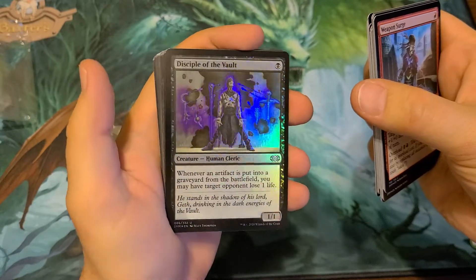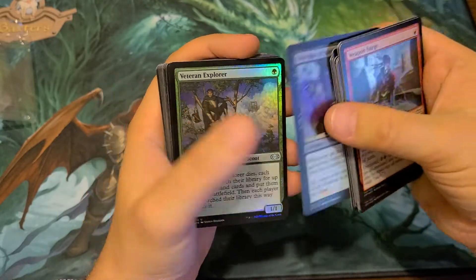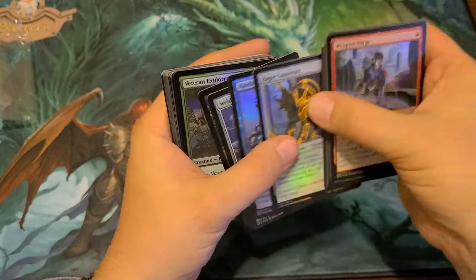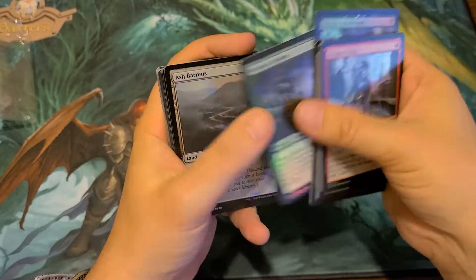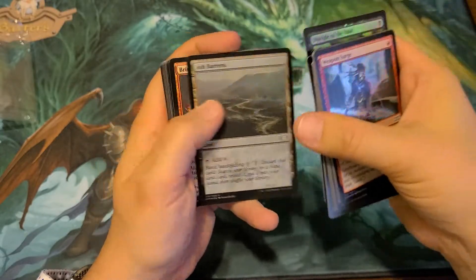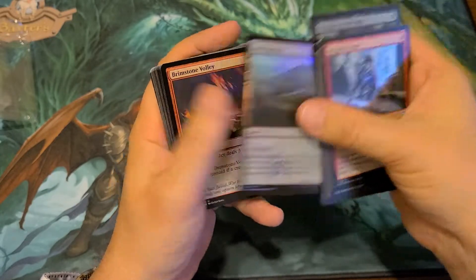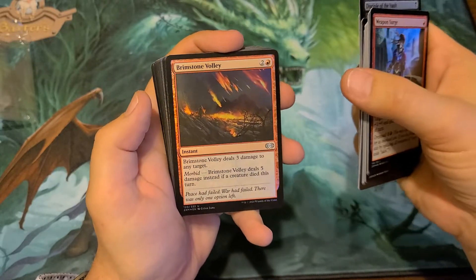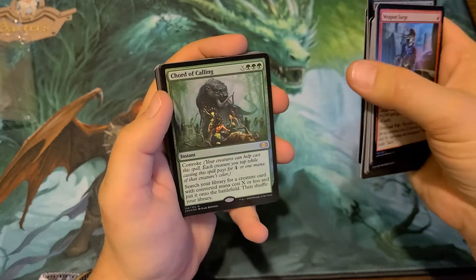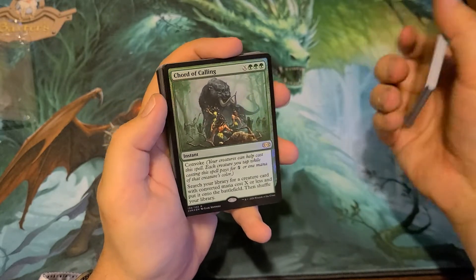Let me see if I can get closer in the video. Veteran Explorer — our first uncommon. All right, second and third uncommon — wow, I was skipping all these uncommons. Veteran Explorer, Ash Barons — I got scared I didn't think my good cards were going to be back there. Brimstone Volley, Cogwork Assembler, Woodland Champion, Chord of Calling.